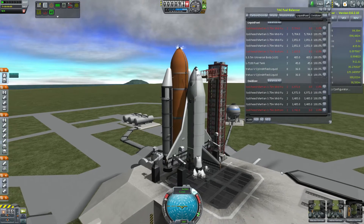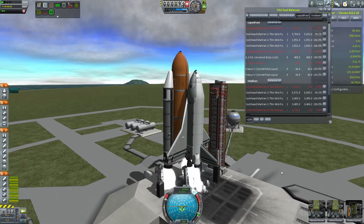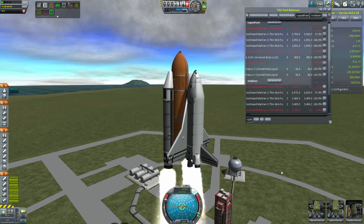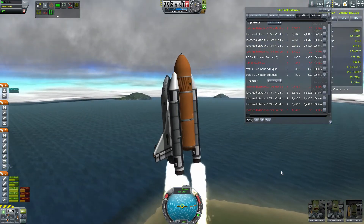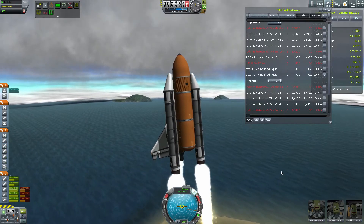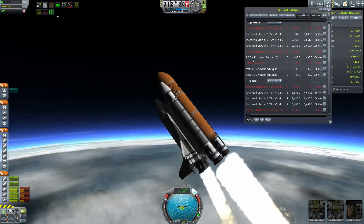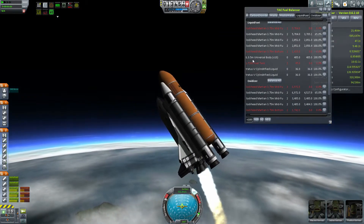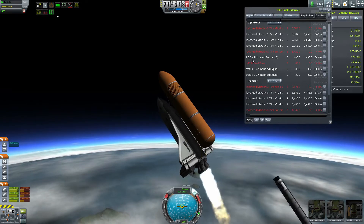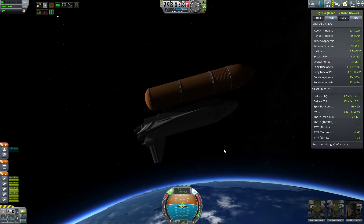20 days later, Space Shuttle Intrepid is on the pad carrying the base of the truss assembly. In real life it's called the P-0 truss — it's the part where the two main branches of the truss come off of, oddly enough. This is kind of an exciting piece to get installed, because that means I can start building out the truss finally, and the space station is going to start looking a lot more familiar to what its current configuration is.